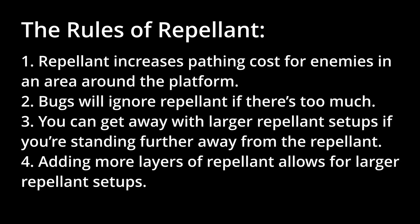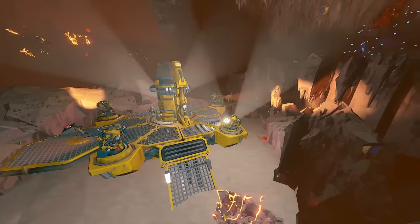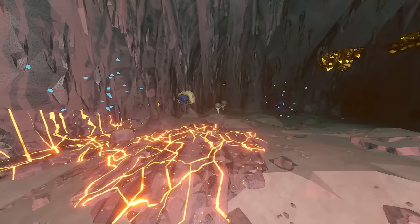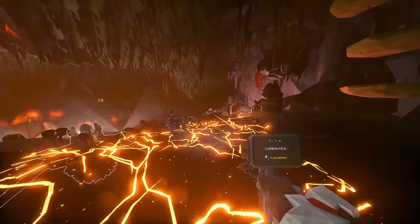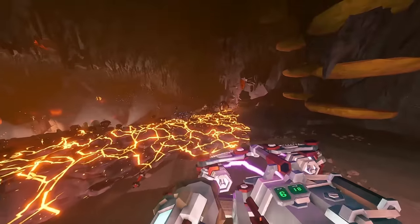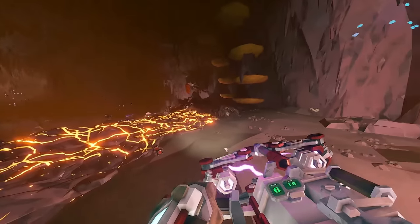On top of that, when possible, coordinate with your Driller for best results. Rule 5: Repellent isn't the only thing in the game with increased pathing cost. Lots of minerals, the Mine Head, and pretty importantly for Magma Core, Hot Rock also have increased pathing cost, along with some other objects in the game. This can mess up your Repellent in some cases, especially on Magma Core. You can mentally think of them as Repellent and play around them, though generally they're not too important aside from Hot Rock.